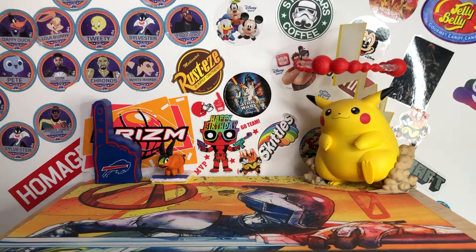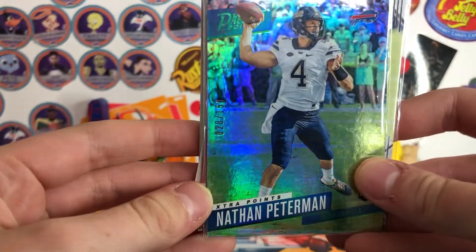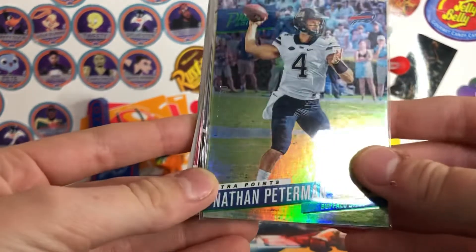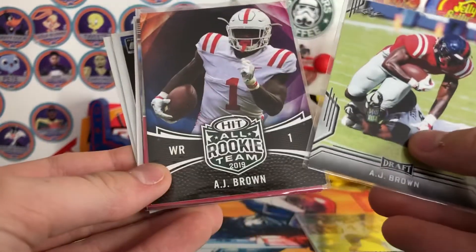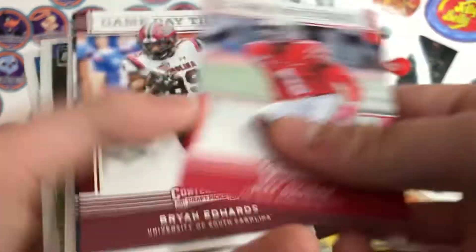So this was the first deal — got this Extra Points Nathan Peterman, this was 10 for a dollar, so I got 10 cards and Ben got 10. Nathan Peterman Extra Points rookie, numbered to 150. A.J. Brown Leaf and Sage rookie — this is all rookie team. Game Day Ticket rookies of Jeff Okuda, Brian Edwards, and K.J. Hamler.